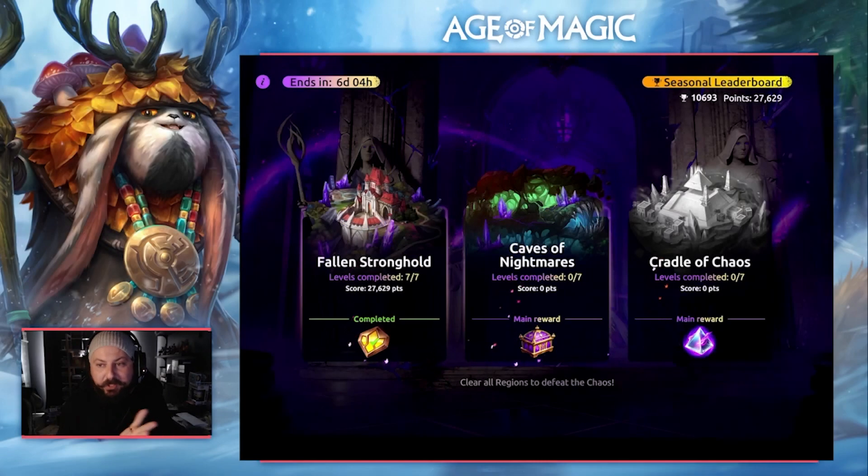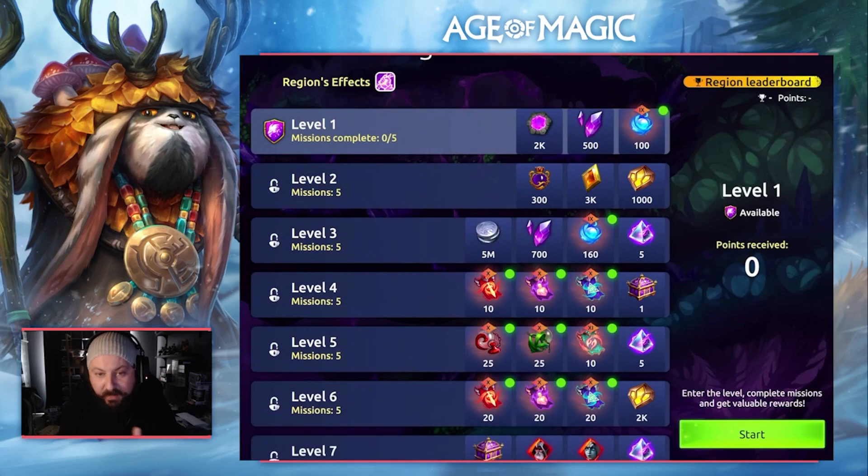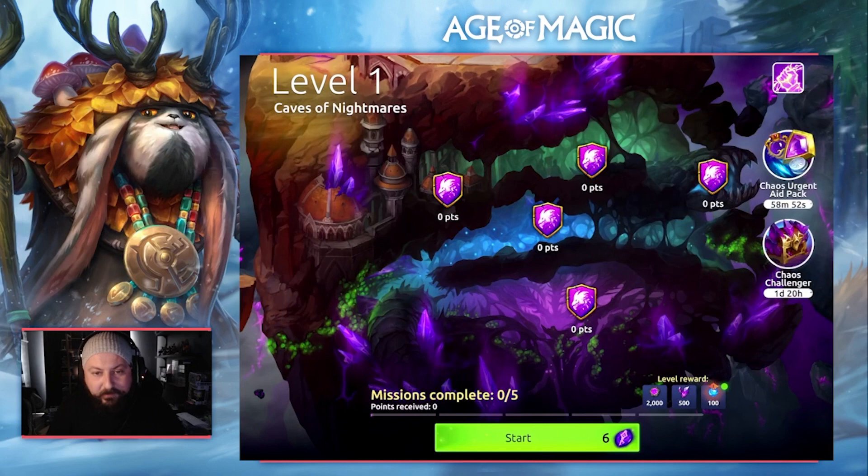Howdy everyone, Potcher here with an Age of Magic video. In today's video we are jumping into Cradle of Chaos, Caverns of Nightmare level one. The idea of these videos is to show you how you can get one of the best scores possible, what teams to use and how to use them so you can place higher on the leaderboard. Most of these teams are in-game teams, but keep in mind the series is specifically made to get people as many points as possible, so we'll jump into level one and I'll show you everything you need to do.